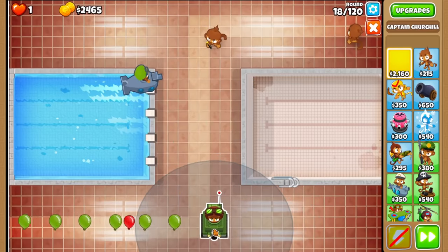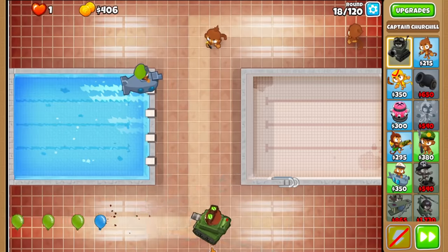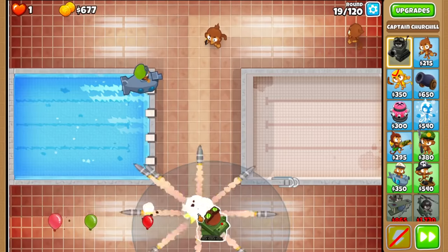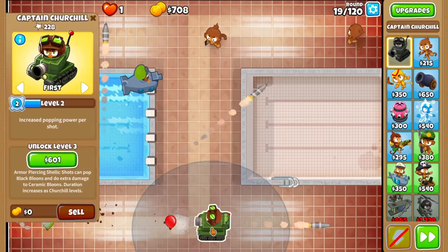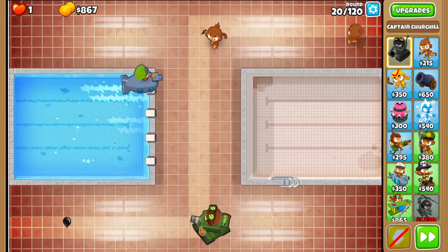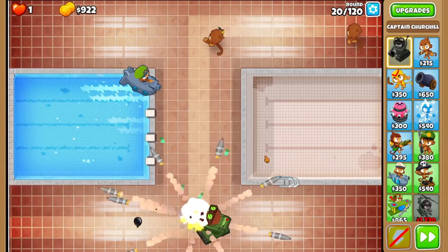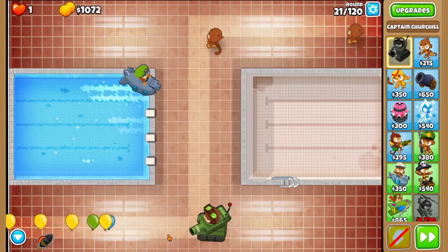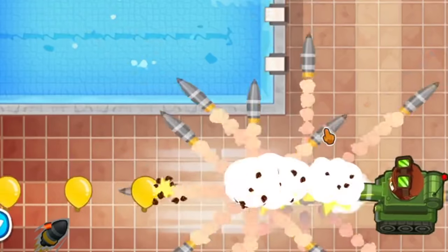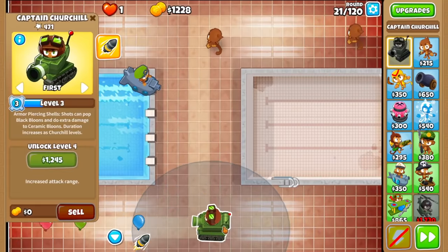This map is perfect for Churchill because straight lines. I don't know if I'll leave it on first or last, but it doesn't matter because no balloons will even get past the corner with Churchill. As I said, I knew it was going to be good. Do you see what's happening? I think it's actually better than what I even thought. Churchill's attacks pierce through balloons, and after each balloon it pierces through, it shoots its own cluster. So yeah, that is mega OP — probably more broken than the sub, if I'm being honest.